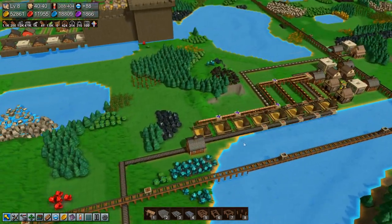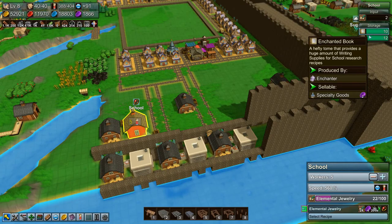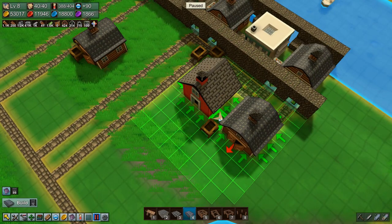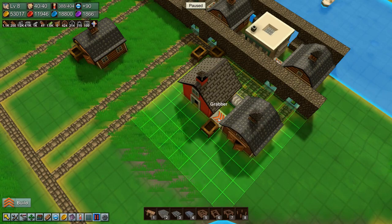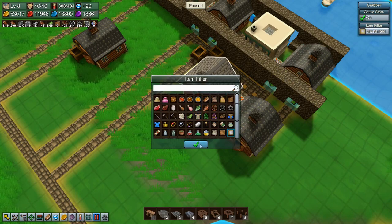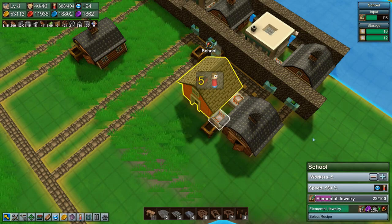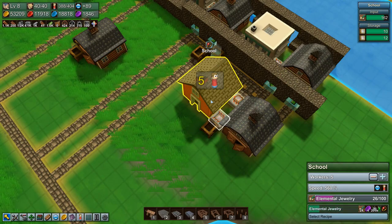Welcome back to factory time folks. There's something a little bit weird going on with the school where it's not turning its enchanted books into writing supplies. So we're going to try something like this - set the grabber the other way and say enchanted book, enchanted book. And there we go, so now it's pulling them out and pulling them in. Weird but this kind of works.